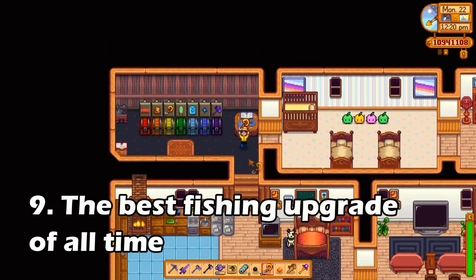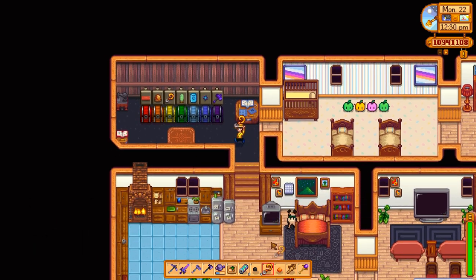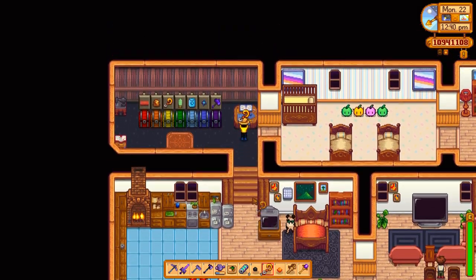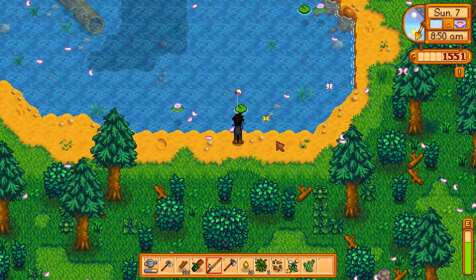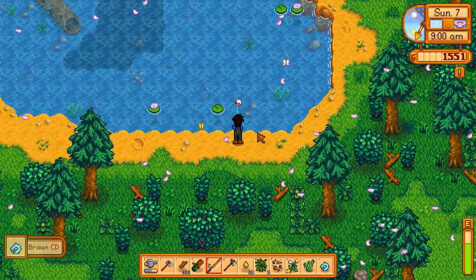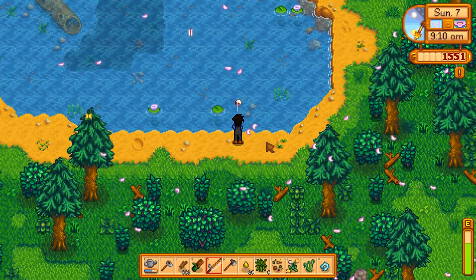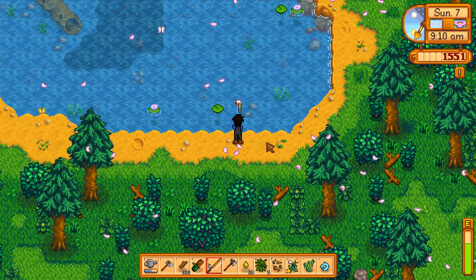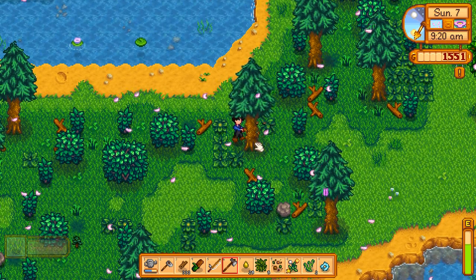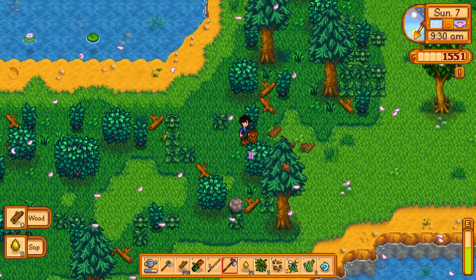Number nine: the curiosity lure. It's a new lure you can add to your fishing rod and it is truly great, because I am terrible at fishing — if you've watched any of my videos you know fishing is not my jam. This curiosity lure helped me start completing a lot of fishing tasks I couldn't before, like catching rare fish. Be on the lookout for it — you can get it as a loot drop on Ginger Island or in the mines.